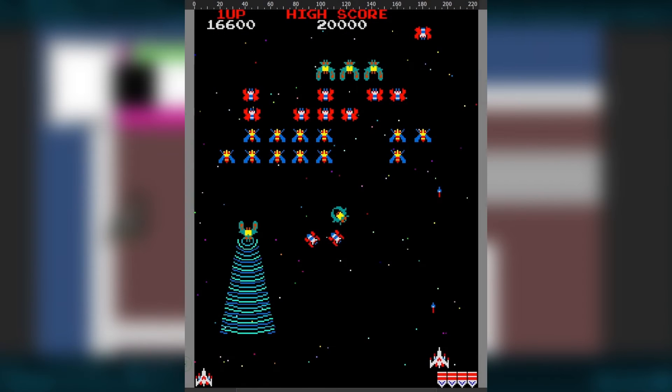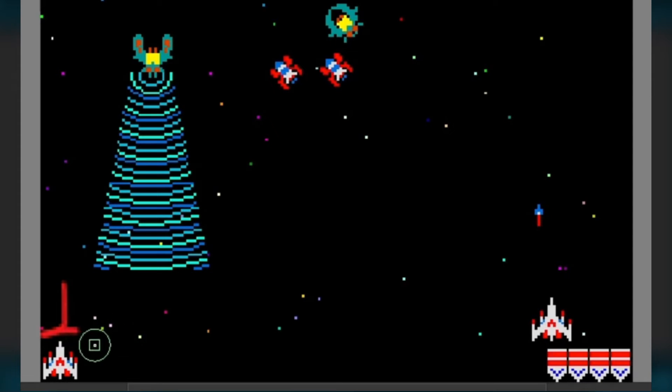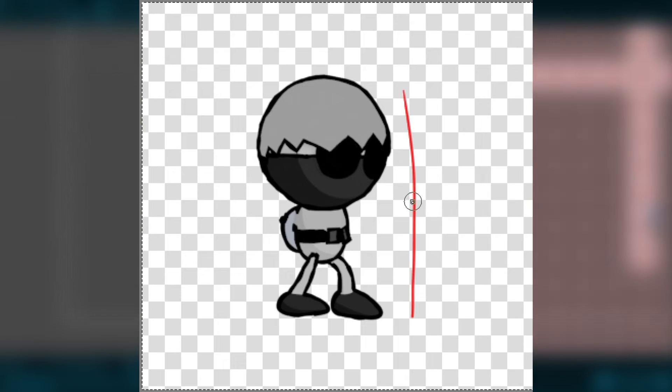It occurred to me that the reason this type of gunfight works in a game like Galaga is because in Galaga your hitbox in relation to a bullet is very narrow, giving you a fairly decent window of opportunity to move left and right, making narrow escapes. However, in contrast to Galaga, my game features the bullets approaching the taller side of the hitbox, giving you less time to react to bullets.